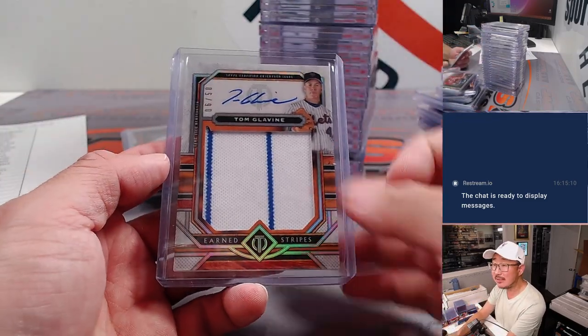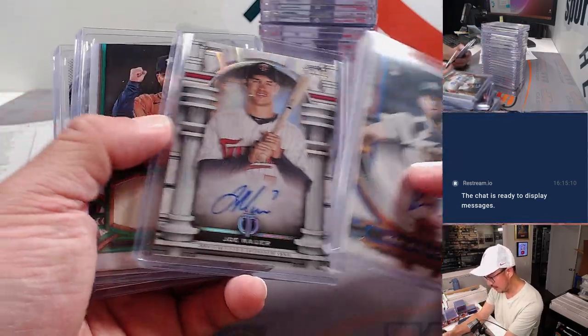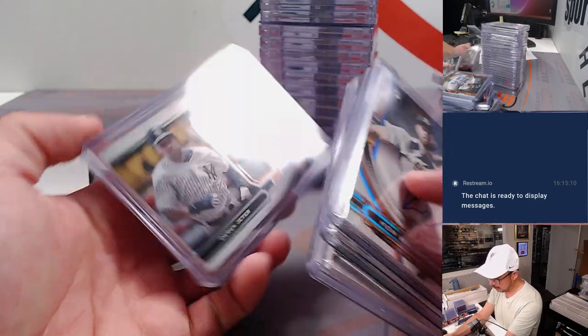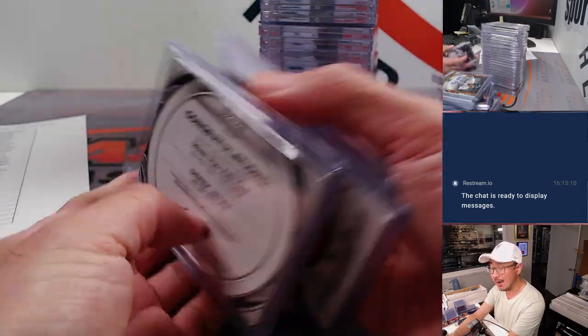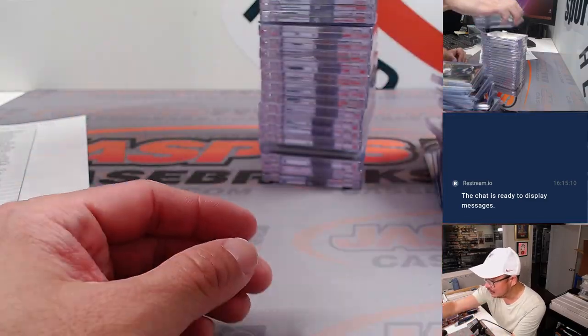Bichette to 50. Tom Glavine to 50. Boggs Red Sox, Boggs to 25. Waldachuk, Maurer. Derek Jeter numbered to 199. And that's Bregman to 199 as well.